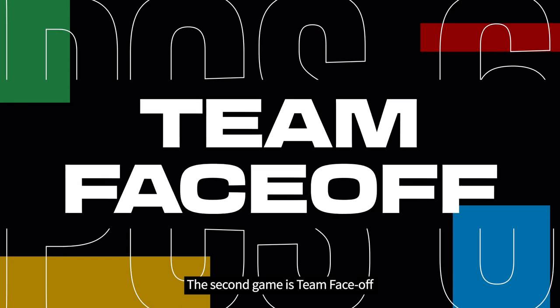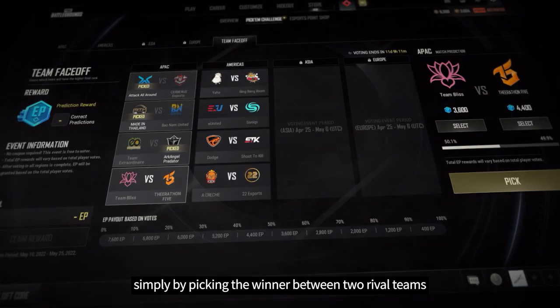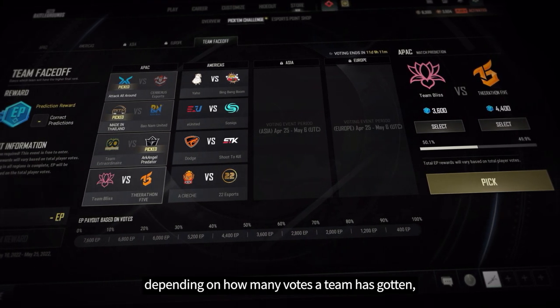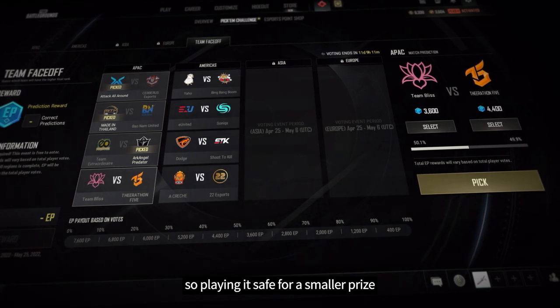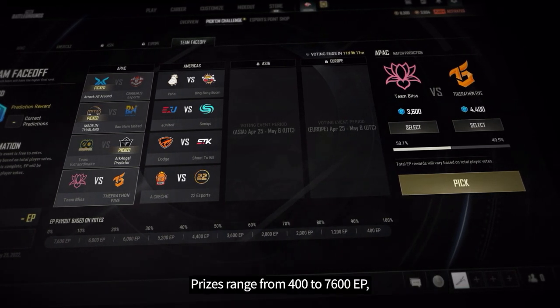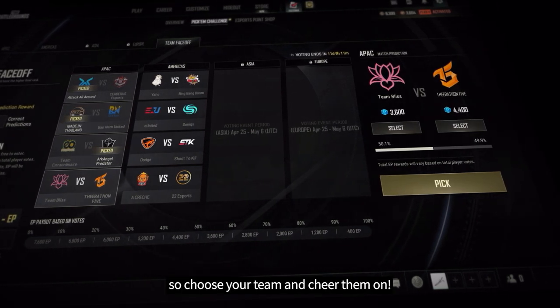The second game is Team Face-Off. In Team Face-Off, you can earn EP without needing a coupon simply by picking the winner between two rival teams. EP prizes will be weighted depending on how many votes a team has gotten, so playing it safe for a smaller prize or risking your vote for a higher payout are both valid options. Prizes range from 400 to 7,600 EP, so choose your team and cheer them on.